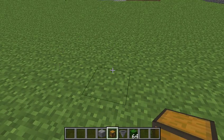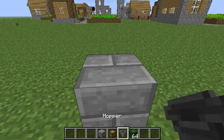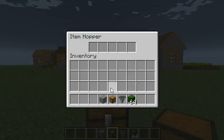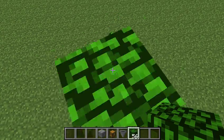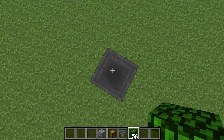If you want to connect a hopper to your chest, all you have to do is put a block down, place the hopper on top, then break the block and put your chest there — so it's connected to the chest. When you throw something in, it goes directly to the chest.